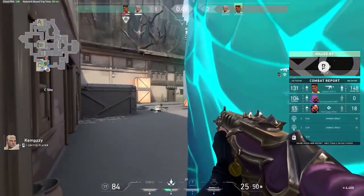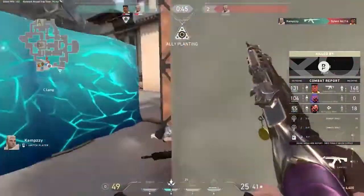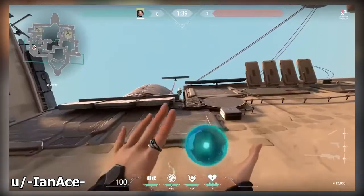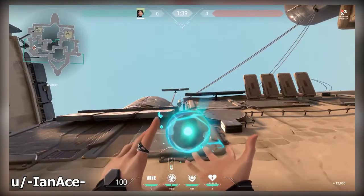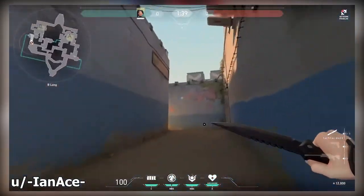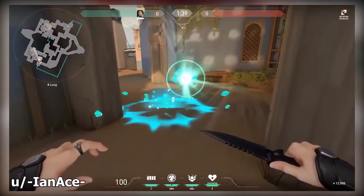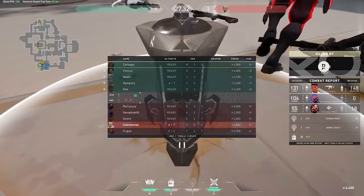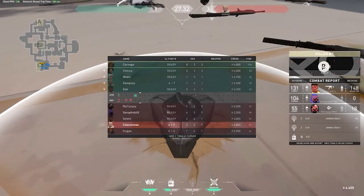For our final tip, we have a slow orb throw from Sage on the map Bind. This throw is a little precise so you need to line it up — get to the corner of this building and throw it directly from there. It will trickle in from the roof and slow this entire wood area. If there's a defender holding there trying to peek out, they won't be able to anymore, and it can even get some people stuck.